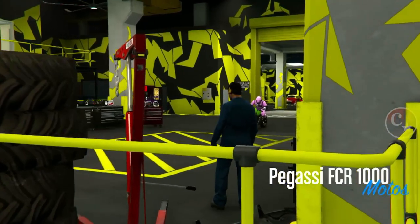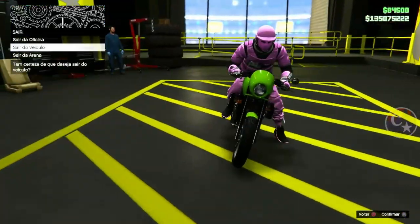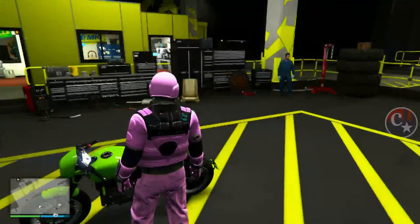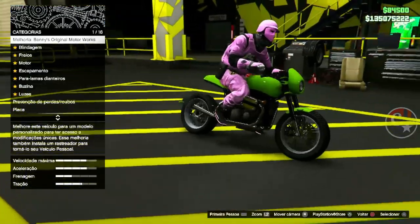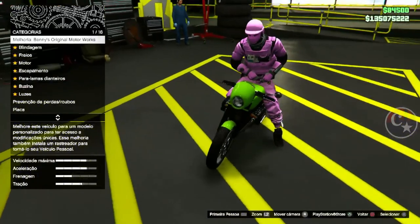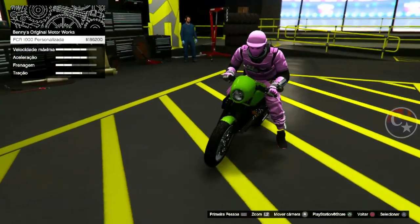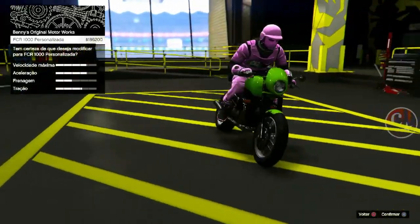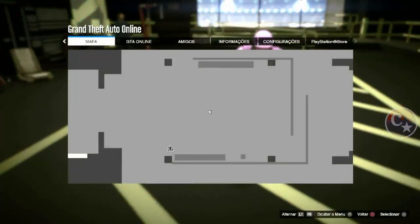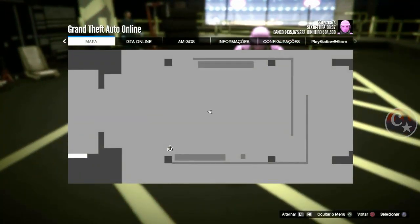Não tem problema, é simples. Como eu disse, é solo, sem ajuda de ninguém. Coloque só a sua moto aqui dentro da arena. Pra você que não é familiarizado com esse tipo de glitch, prestem atenção que eu vou tentar explicar da melhor maneira possível. Chegamos aqui na oficina. Pra sair do veículo eu faço assim — se você quiser fazer assim, volte pro veículo, setinha da direita, vamos confirmar ali pra fazer a mudança. Novamente, vou ficar ali. No que se você tem certeza que você quer modificar, então vamos lá. Eu clico com X.